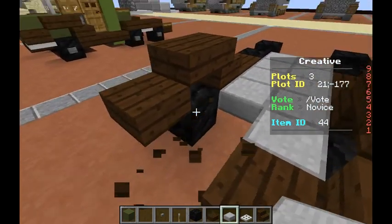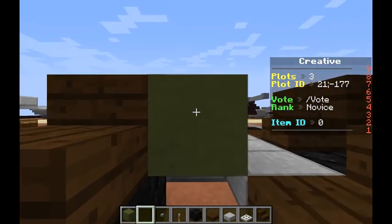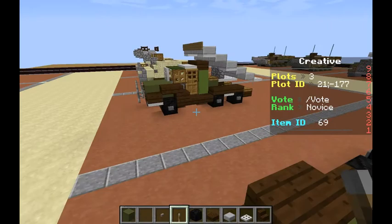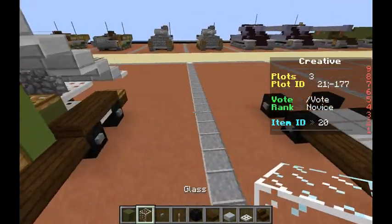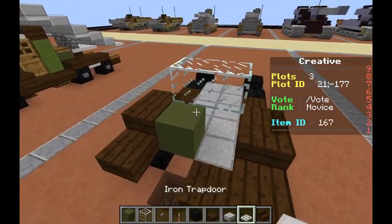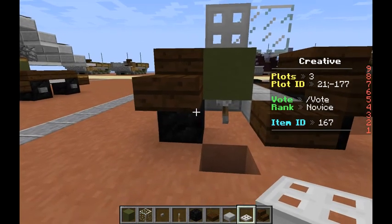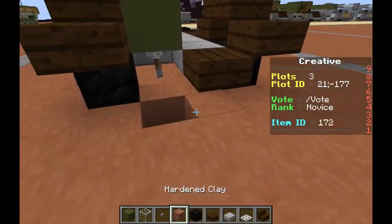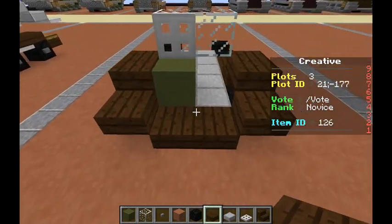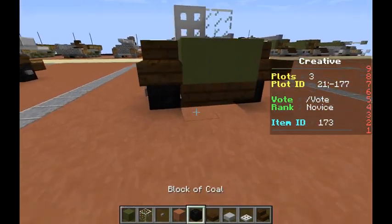What we're going to want to do now is break a hole in the floor. We're going to put our green hardened clay there, our lever here, and then grab our glass. We're going to put two pieces of glass there, put an iron trapdoor there, flip that switch, and then we can just fix up the ground now. The photo I was basing the build off of had a single armor plate on the passenger side of the windshield.